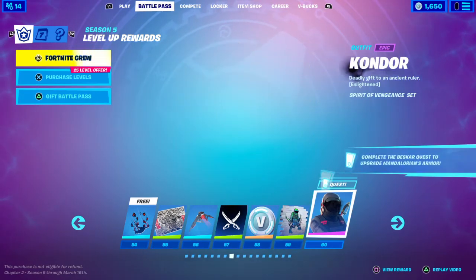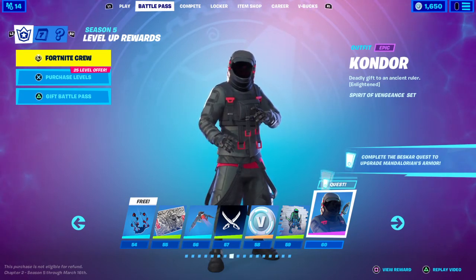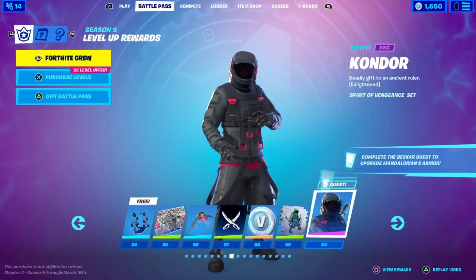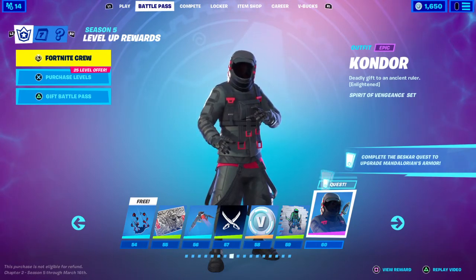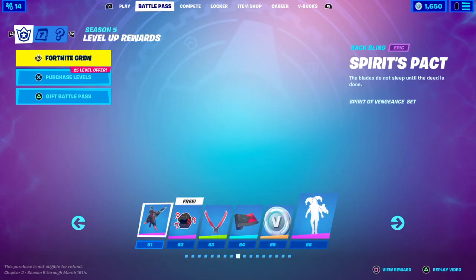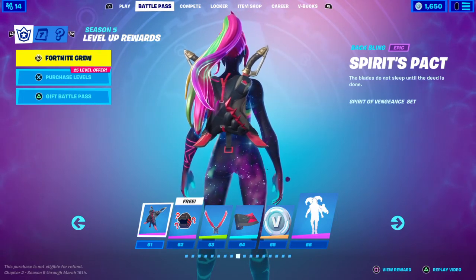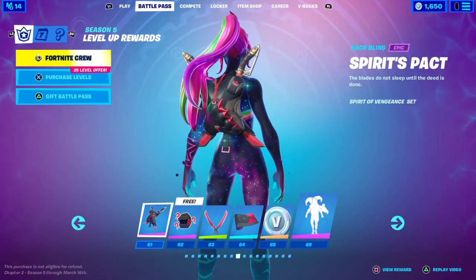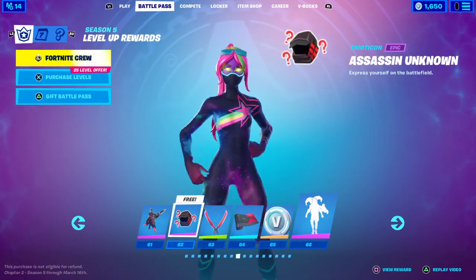Tier 60 you get the Condor outfit — 'Deadly Gift to an Ancient Ruler, Enlightened' — but it says the Spirit of Vengeance set, which I don't understand because Ghost Rider is also part of the Spirit of Vengeance set. Tier 61 you get the Spirit Pack — dual wield daggers or swords. Tier 62 you get the epic emote Con Assassin Unknown.